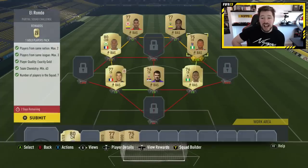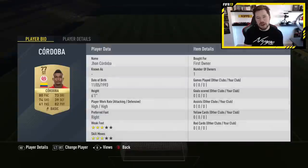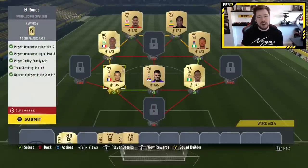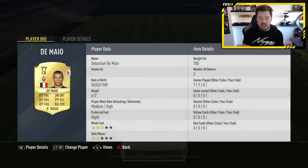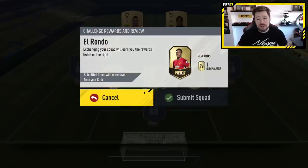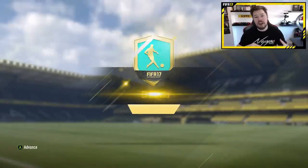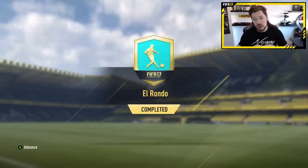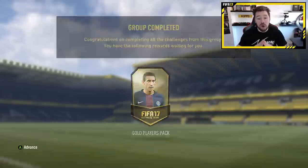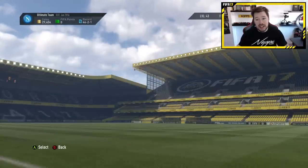The El Rondo Squad Builder was quite easy. I had quite a few of the players as untradables from the upgrade method - another reason why the upgrade method is just awesome. To get these players, some of them I had to pay like 4, 5, 6, even 7,800 coins just to fit the right thing. I knew what pack I got and I knew I was going to make my money back. But doing the bronze pack method to the silver upgrade, to the gold upgrade, getting these players sitting in your club available for Squad Builder Challenges is just magnificent.